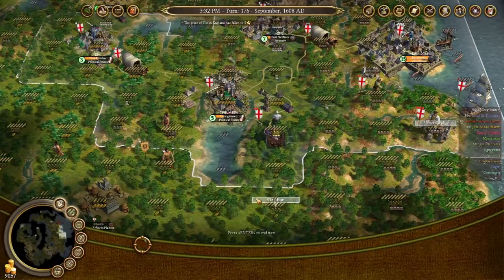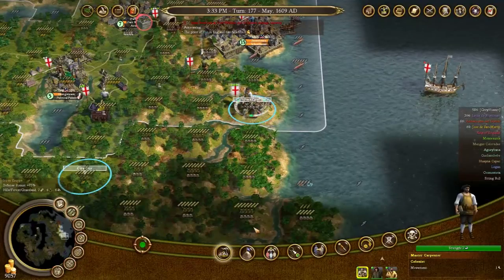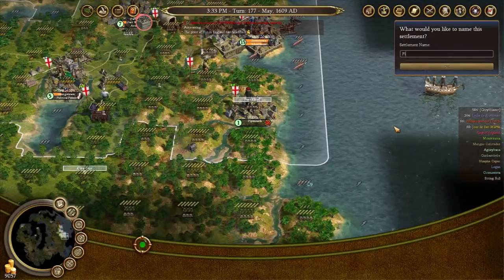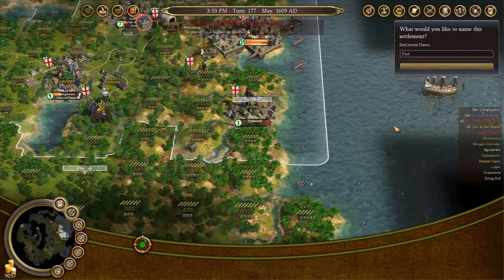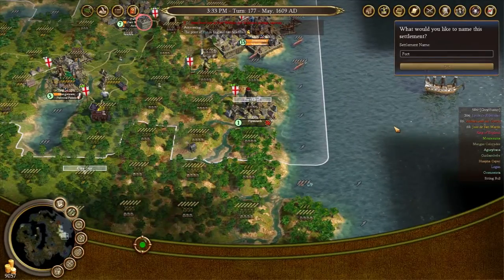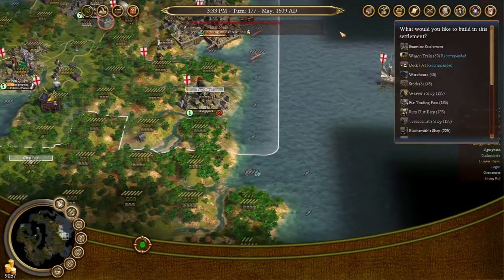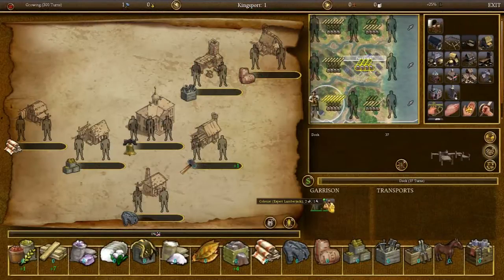And turn! So it's 1608. We're doing quite well, I think. Let us found a settlement. We're not going to call it Plymouth — we'll call it Kingsport! There we go. Better. And we'll build the dock, because we want to get a few people from this place.